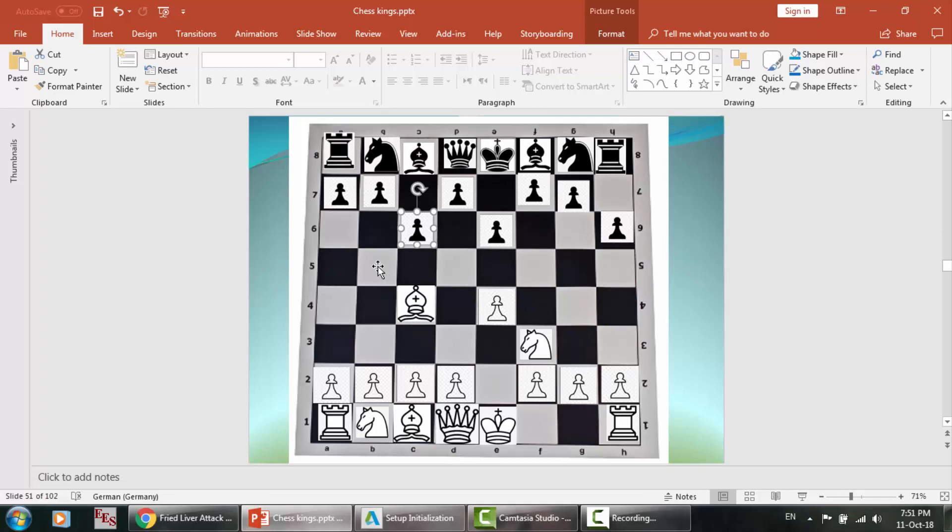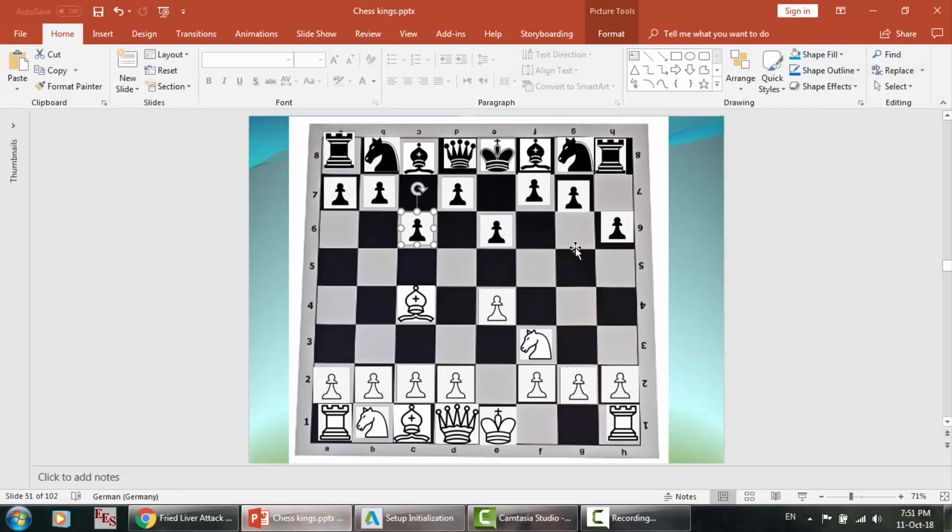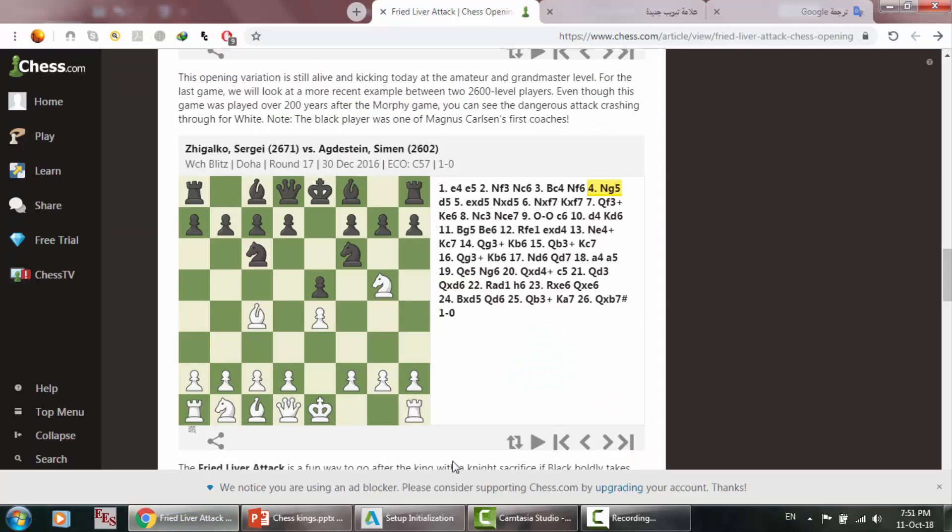Now I can capture any piece here and here. The knight is here, so as you can see, he cannot move his knight forward. So what if he moves it? Simply I will capture it — this is very simple. Now this opening will not let white from coming here, because I just tried to prevent that knight from entering.